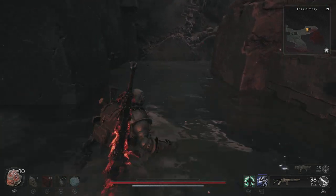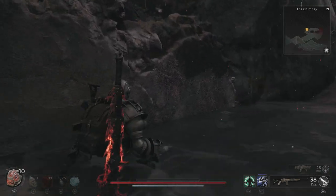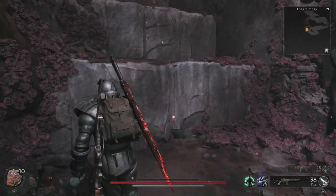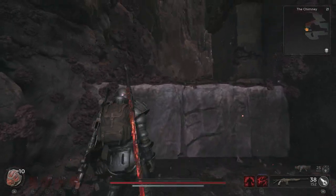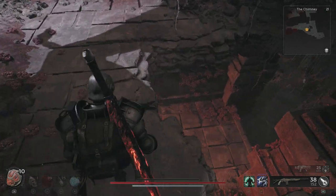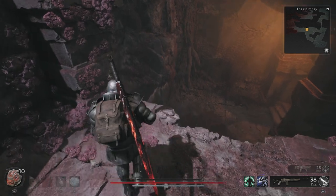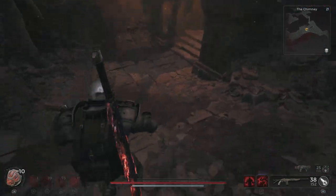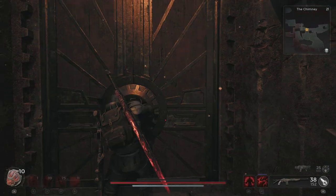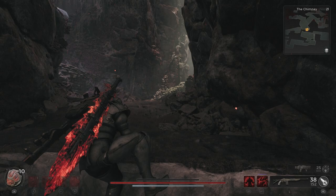You'll want to trigger that trap and back off it. Sometimes that trap wants to fire again, so ideally try to roll or slide past it. Make your way up — notice that we have a hole in the ceiling, which is pretty much above the area that we were just at.